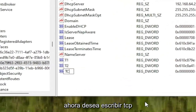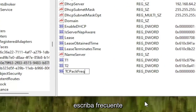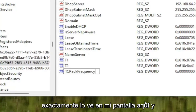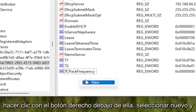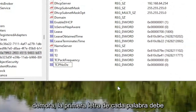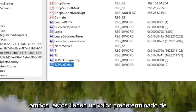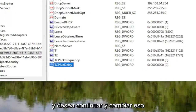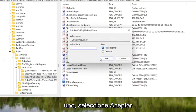Name this value TcpAckFrequency — T-C-P, A-C-K, F-R-E-Q-U-E-N-C-Y — with the first letter of each word capitalized, exactly as shown on screen. Hit Enter. Then right-click again, select New, then DWORD 32-bit Value, and name this one TcpNoDelay, again with first letters capitalized. Hit Enter.